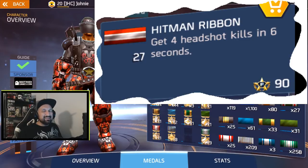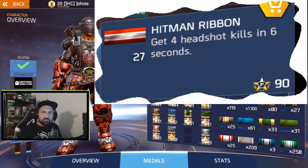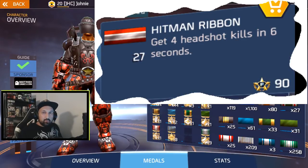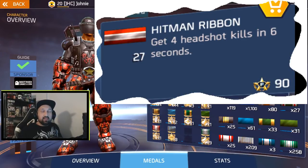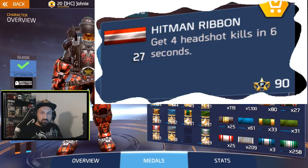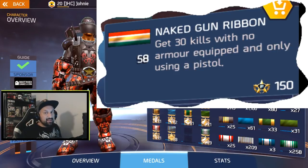Hidden ribbon number three is the Hitman ribbon — get four headshot kills in six seconds. That's not an easy ribbon to farm, but it is possible. You need a mission where you get a lot of enemies right at the start. I got six, seven, eight enemies real quick. I equipped a pistol that does a lot of damage — I did mine with the Mother's Promise. Use Stunner and Supercharged. You get a bunch of enemies together, stun them, supercharge, and go for the head.